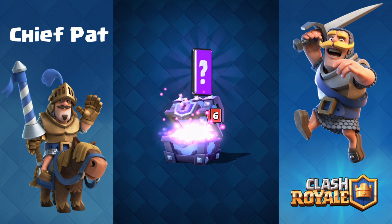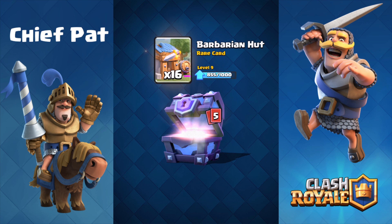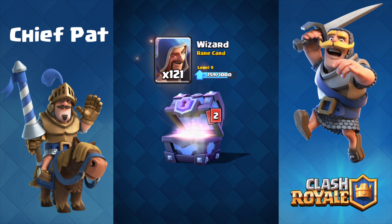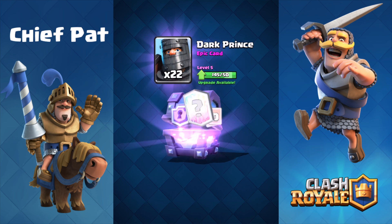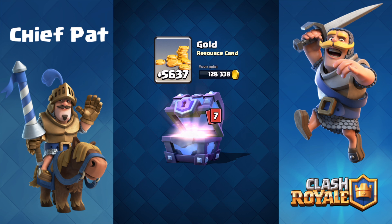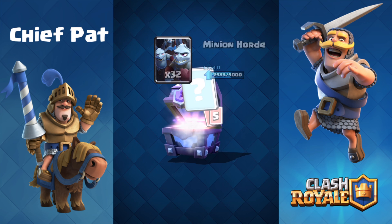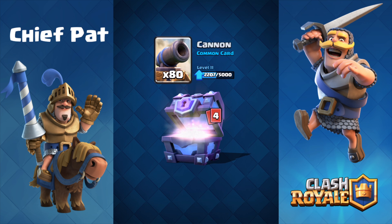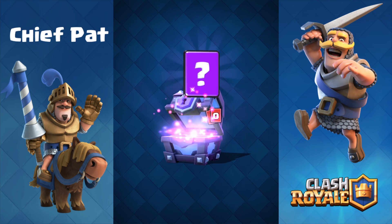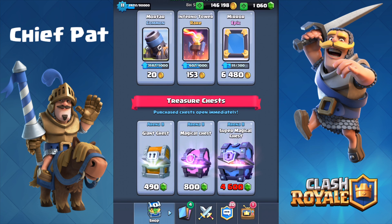Opening up a couple more chests, you can see we're going to get some Gold, a Poison, 16 Barbarian Huts, 241 Teslas. It makes it a lot easier to gem, I definitely have to tell you guys that. And another Legendary card with the Princess — definitely getting pretty lucky with these draws today. After a couple more cards pop out of this chest, this is going to be the final one that we open up today, then we're going to do some upgrades inside of our deck and see what we want to get done.